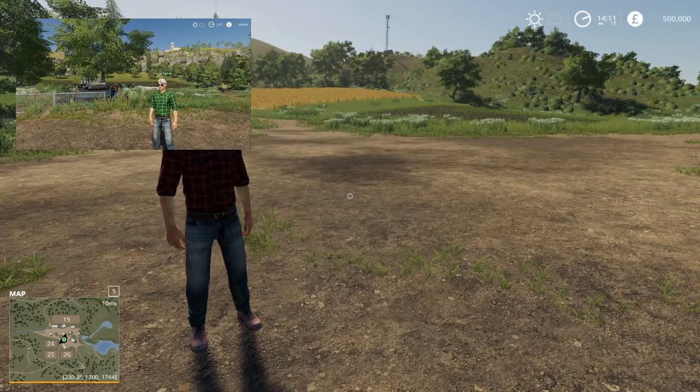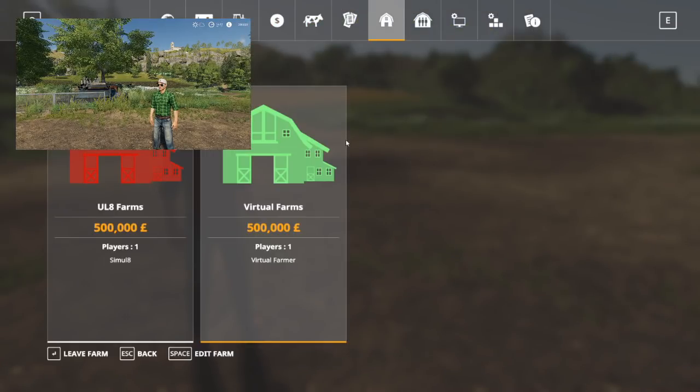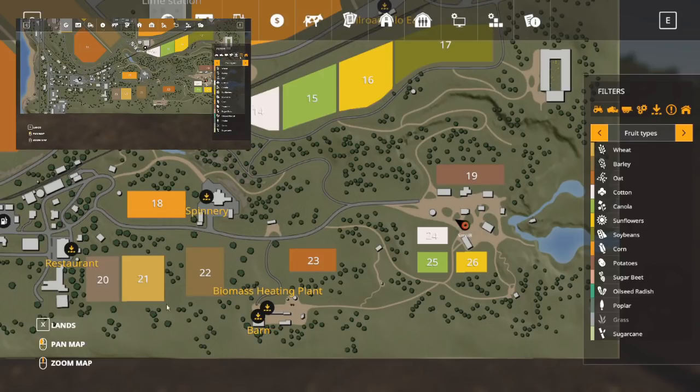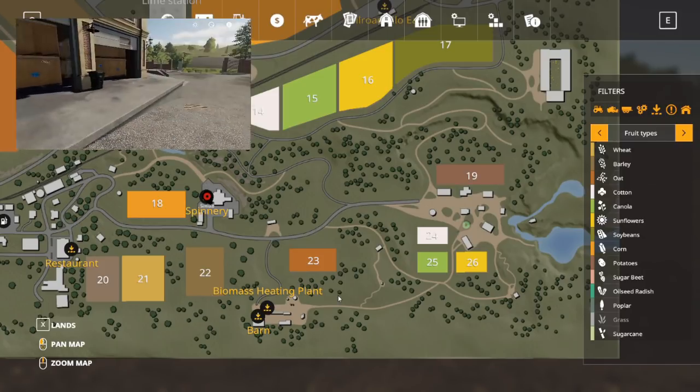We are both going to have our own farms. If I bring up the menu here and go to farm options, you can see that he has Eulate Farms over there in red and I have Virtual Farms over here in green. We both have an area of the map to focus on — I'm focusing on the normal start area for Ravenport: fields 24, 25, 26 and 19, and he is going to focus around 18, 20, 21 and 22. Then we will fight over field 23 because it is in the middle.